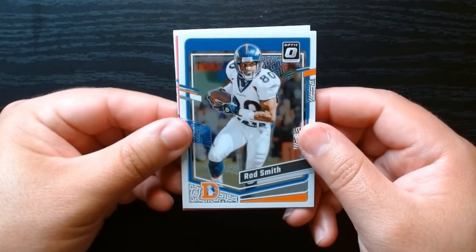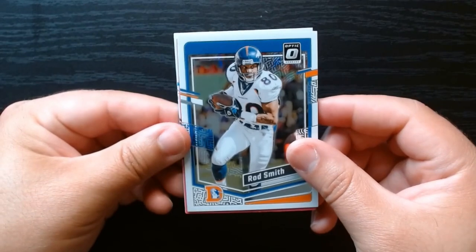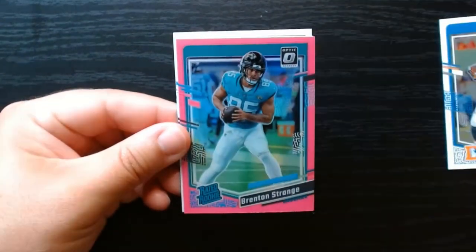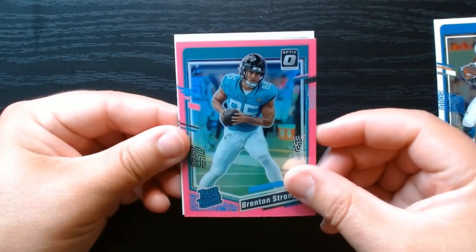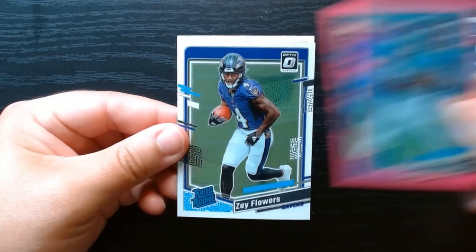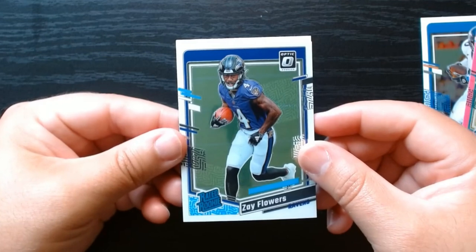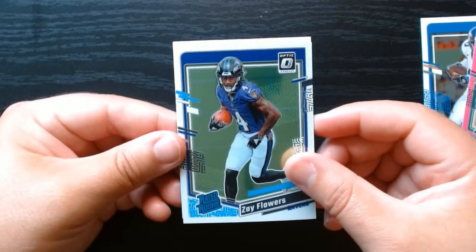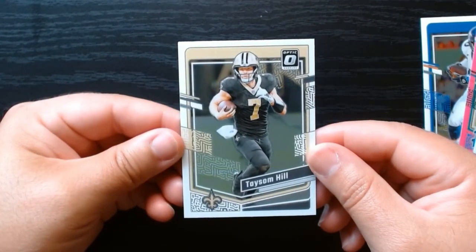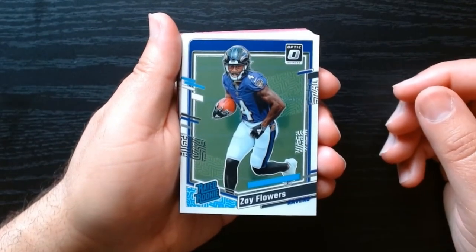Final pack and we will get our last pink. I don't know why I was celebrating earlier because all the pinks are rated rookies — for some reason I thought they weren't, so that's a little embarrassing. We got Rod Smith, and Brenton Strange on our pink. Zay Flowers rated rookie — we'll take that. The regular rated rookies have been much better than the pinks. Finishing off with Tyreek Hill.